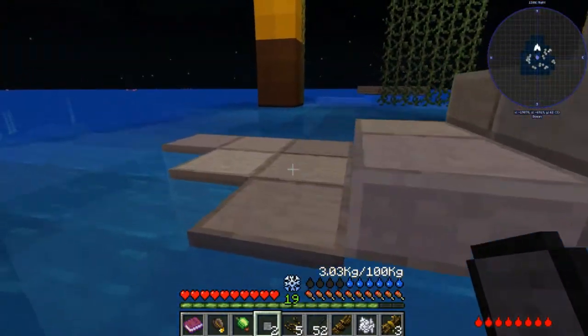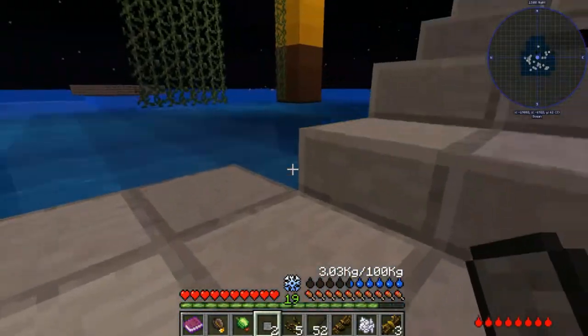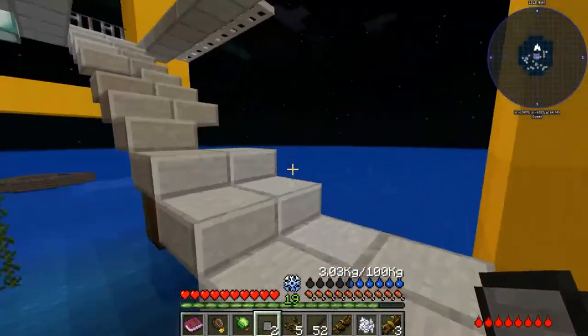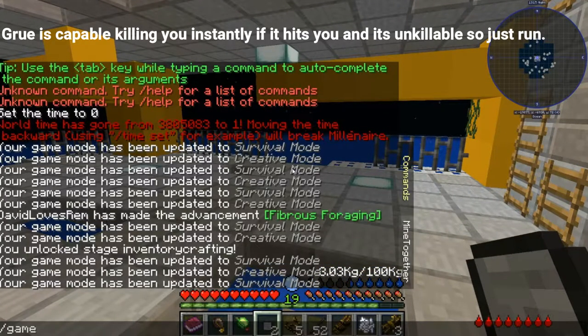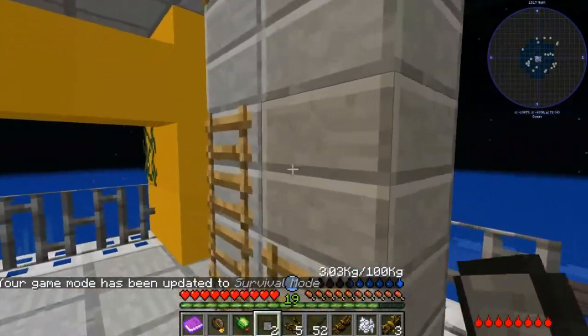You can also freeze to death, so staying in the water is not smart. There's something called the Gru — if it's too dark in your area, he comes for you.